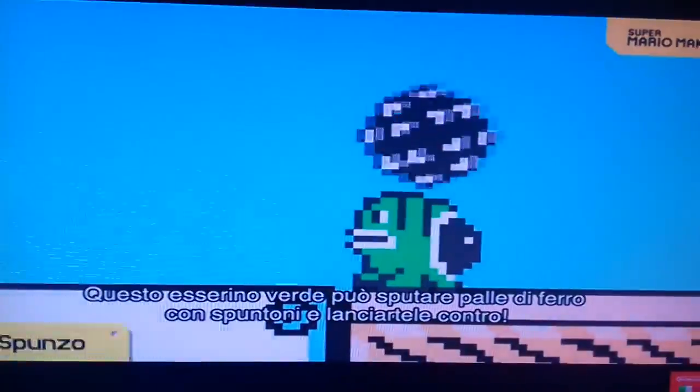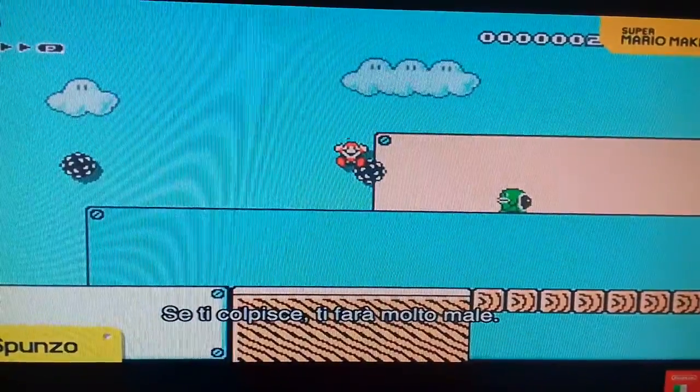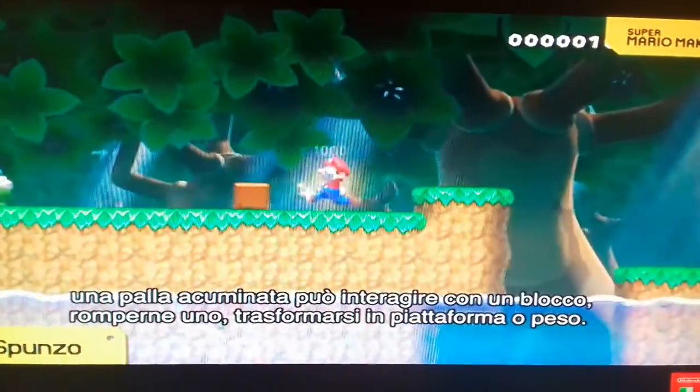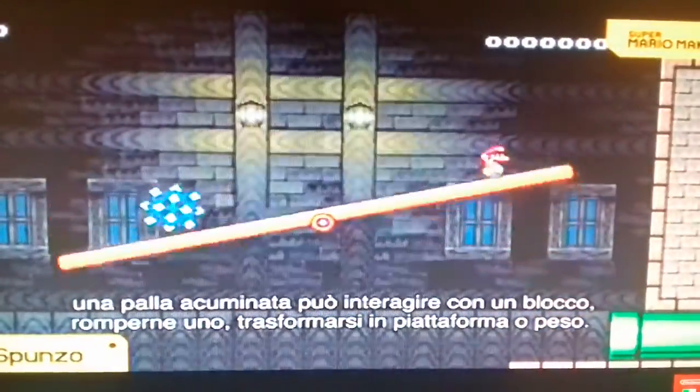First up is Spike. This green glutton can spit out spiky iron balls and toss them at you. If you get hit, it's really gonna hurt. However, with the right setup, a spike ball can be used to interact with a block, break a block, serve as a platform, and even as a wave.